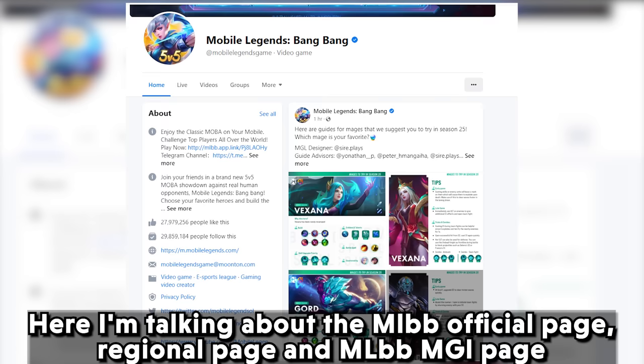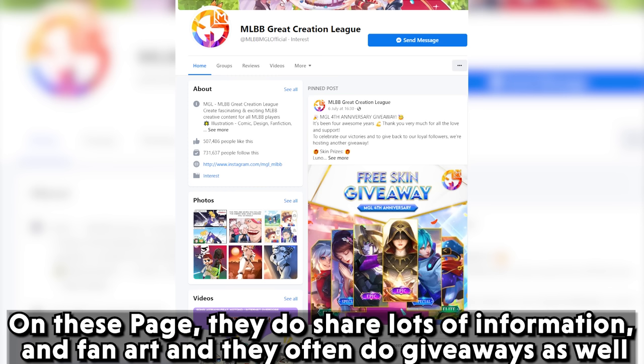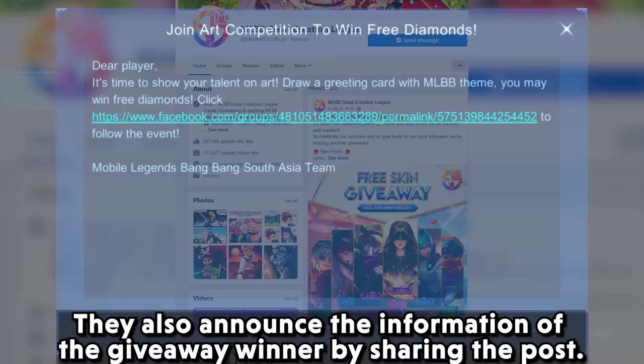The fourth one is the official Facebook page. Here I am talking about the MLBB official page, regional pages, and the MLBB MGL page. On these pages, they share lots of information and fan art, and they often do giveaways as well. They also announce giveaway winners by sharing posts.